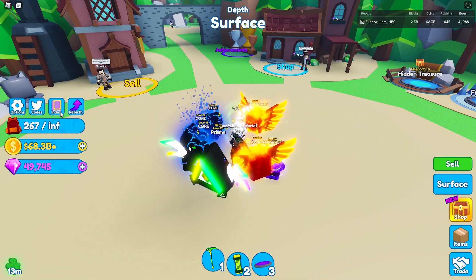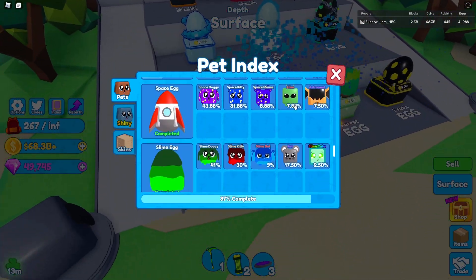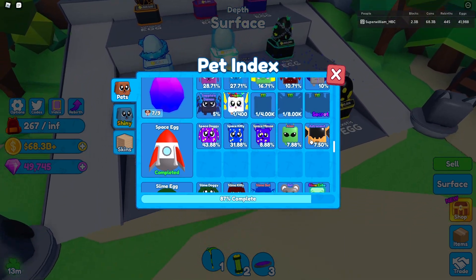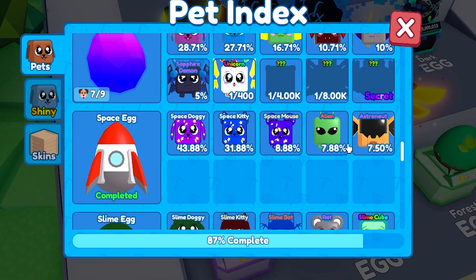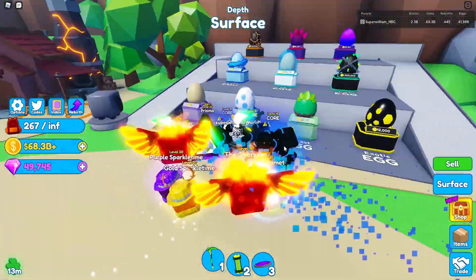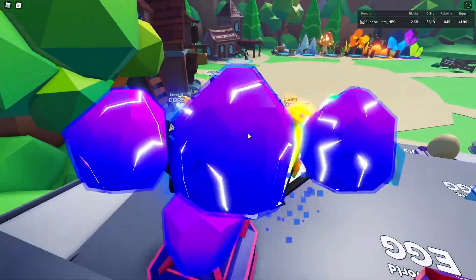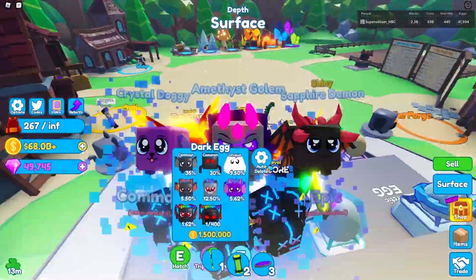We're talking thousands. From a really simple egg like the space egg here, you can get a bunch of gems. It's super easy to hatch and really cheap too, but that's in the space world. Another way is you can hatch all these eggs here — just go over here, hatch some eggs like that and you're done with the index.